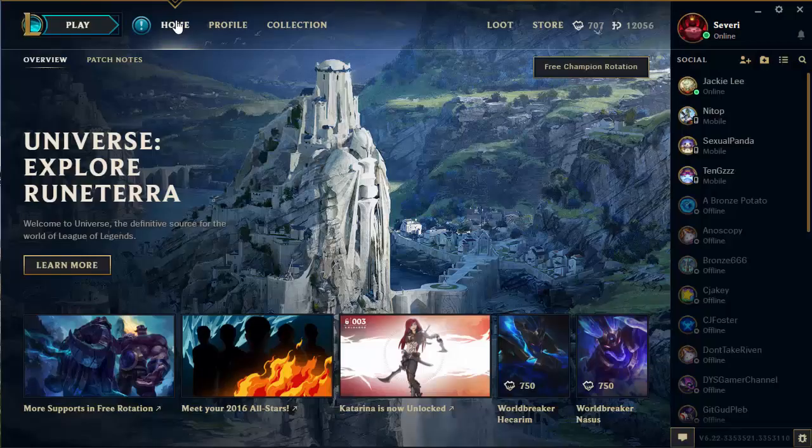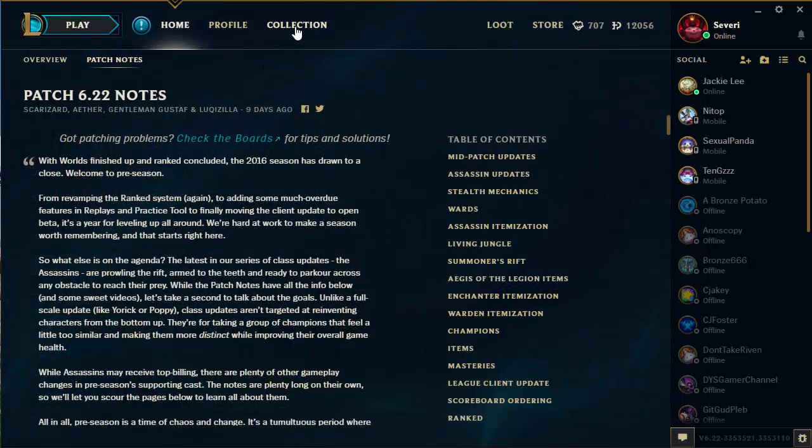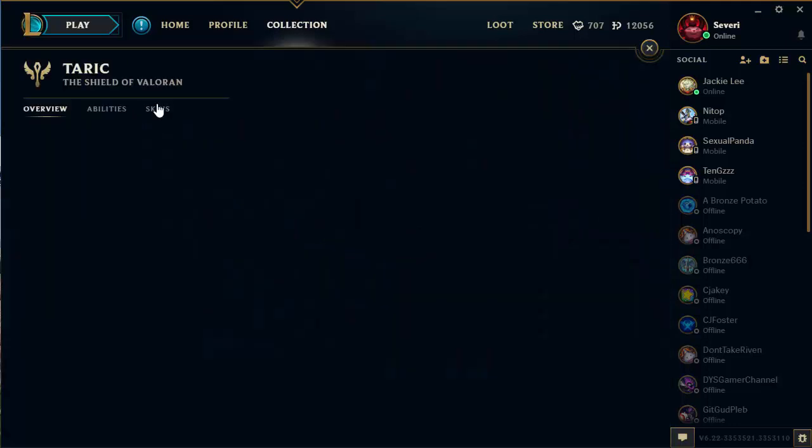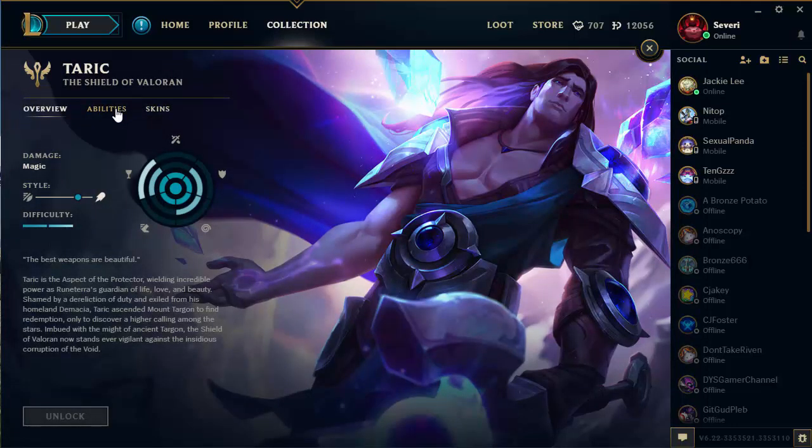I just downloaded the new Open Beta client for Pre-Season 7, and apparently Riot has not yet implemented a way to edit the item sets through the new beta client. I was totally bummed out about this because I wanted to add the new items for Season 7 to my old item sets.